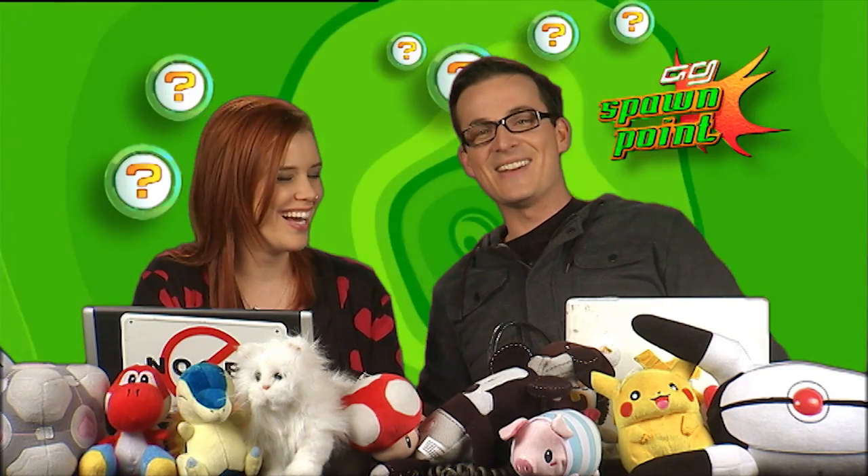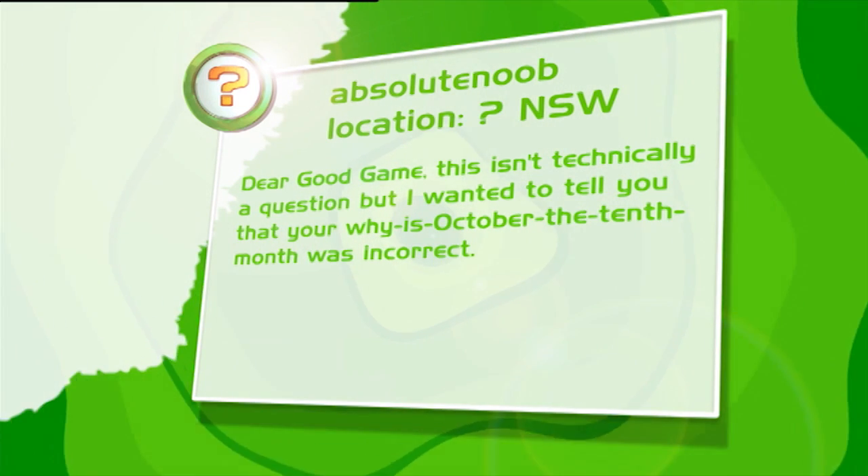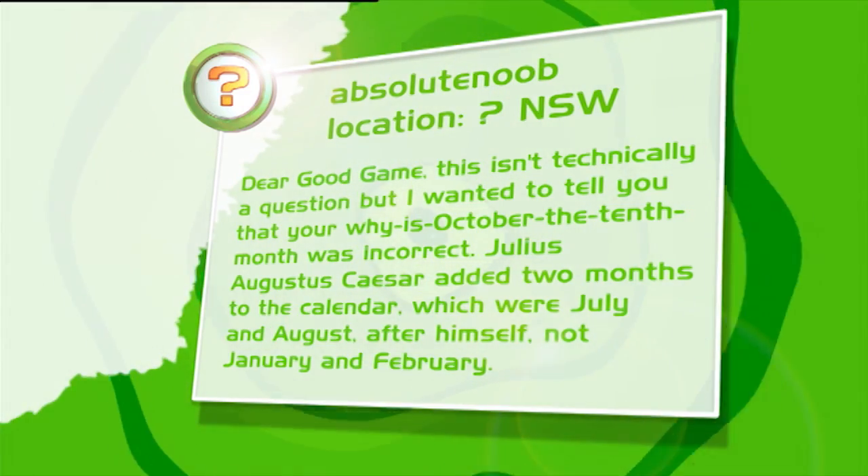It's the last question for today, from Absolute Noob, who is from somewhere in New South Wales. They write: your explanation of why October is the tenth month was incorrect — Julius Augustus Caesar added two months to the calendar, which were July and August, after himself, not January and February. Was DARREN wrong? He hates being wrong — he always blames his database or solar flares. Well, we'd better get him on the phone so he can explain himself.